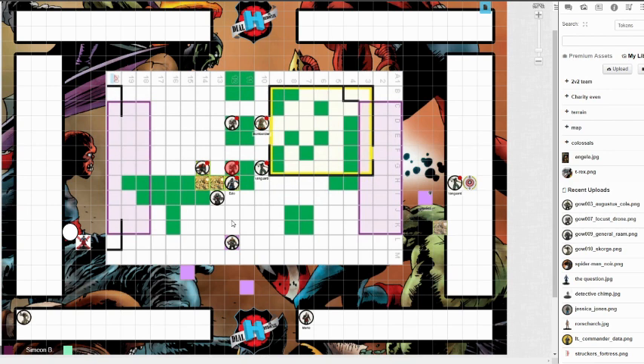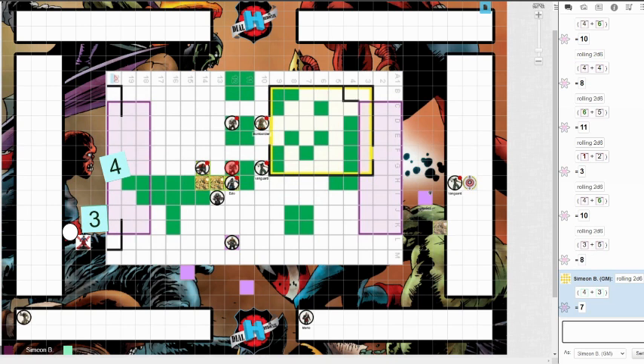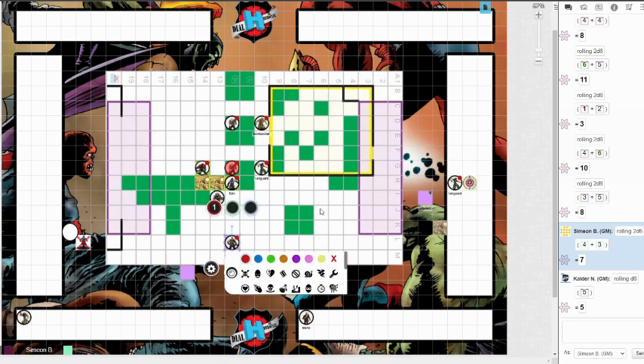Augustus Cole shoots with 10 range. The Bombardier is a 17 going to 18 in hindering, and the Vanguard is 17 Super Senses. 10 for 3. Roll — a crit? No, it'll be a 17. That just hits the Vanguard. She rolls Super Senses — very lucky, she made it. Sorry, Mr. Cole. A lot of setup for not much. General Ram uses Troika Blasts — Penetrating Psychic Blast — 11 into Caesar's 16 Combat Reflexes. That hits for 3 — Caesar goes to click 5.